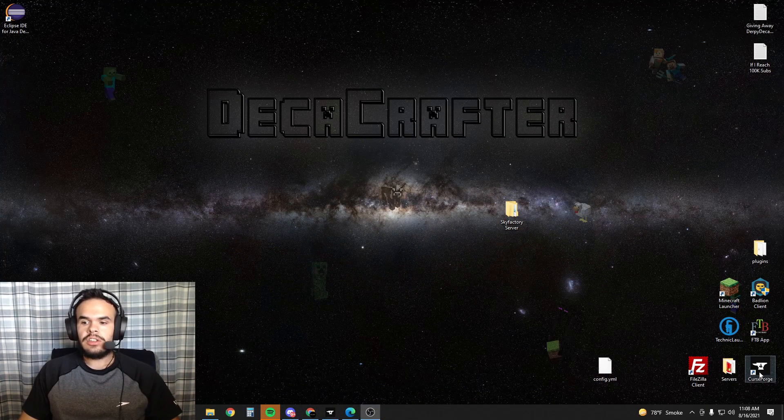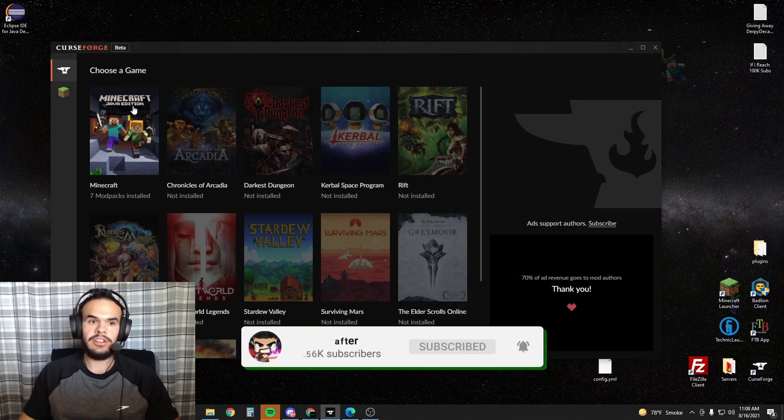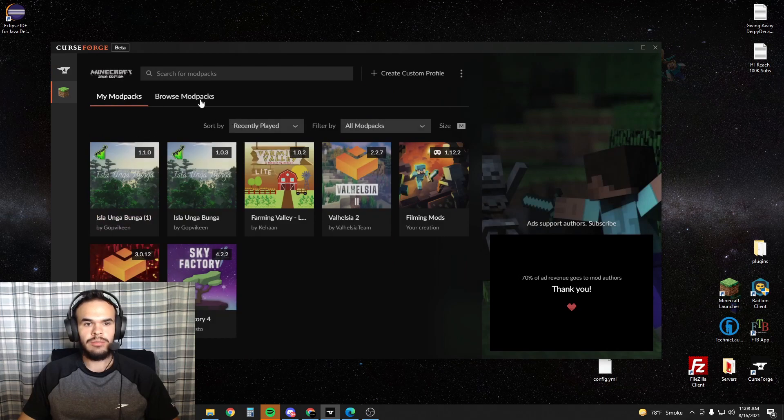First thing you need is the Curse Forge launcher. If you don't have that, just Google Curse Forge and you'll find it. When you open it up, you're going to go to Minecraft and then browse modpacks.